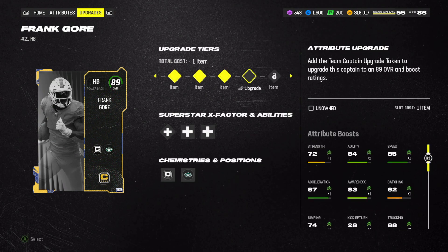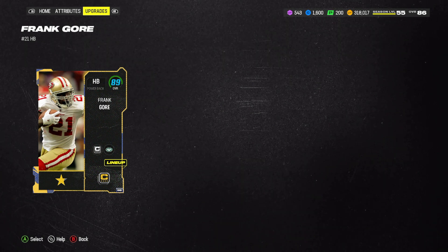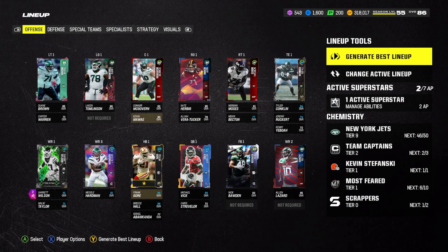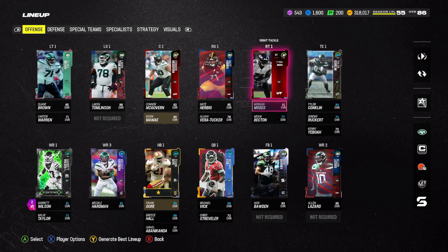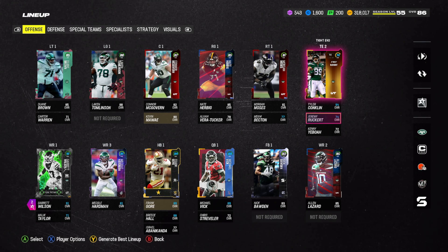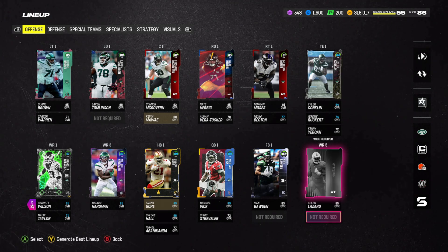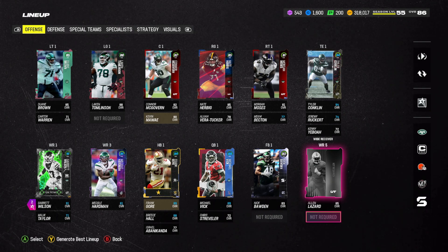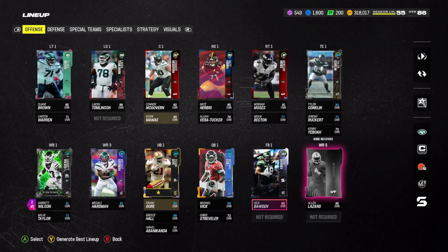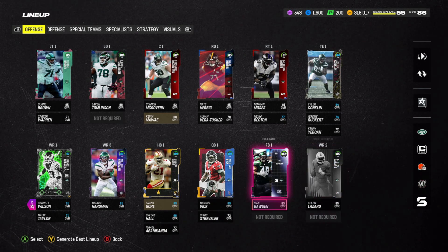Even Frank Gore maxed out only gets 89 speed with this theme team. We are currently 46 out of 50. We have Tyler Conklin, Jeremy Ruckett, and Kenny. CJ is the second best player to put in here, so you could put CJ in and that would obviously boost that. But there is another receiver I can't find on the auction house — it's either Randall Cobb or Desnell Mims you have to get in this last slot, and then that gives you the full receiving core maxed out.